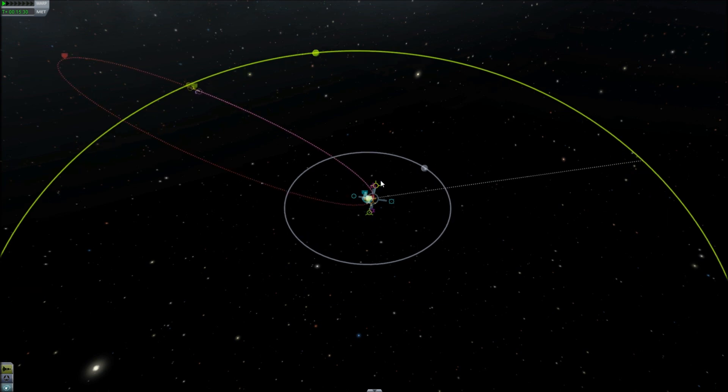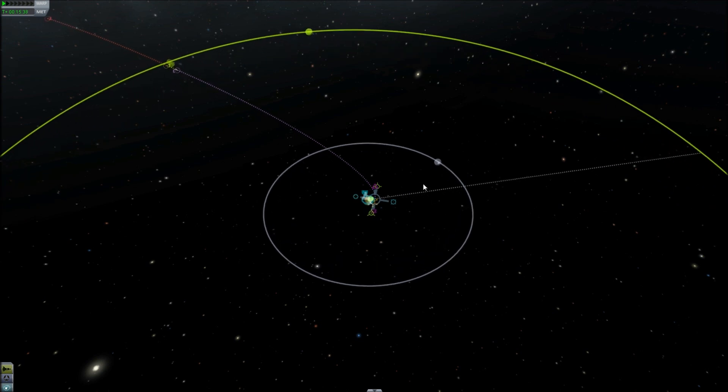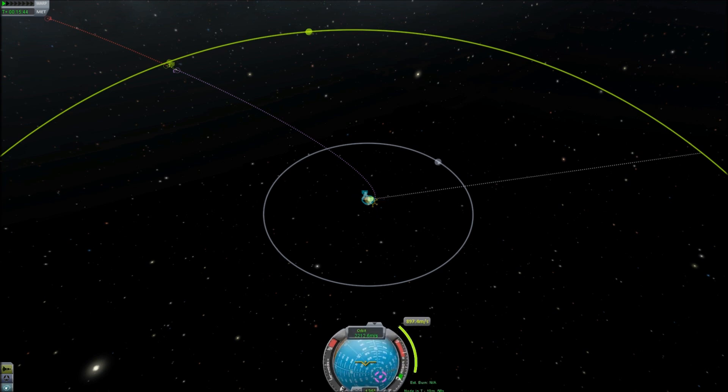Basically what we did is plan a multi-stage thing: the first burn is going to push us out the farthest, and the other one is just going to do the orbital plane change while we're doing our adjustment. The first maneuver is 19 minutes and 49 seconds out, so let's speed up time until we get there.